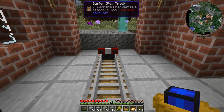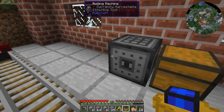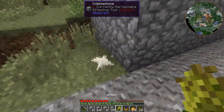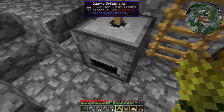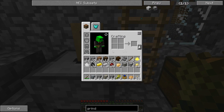I found this little place in the village which is pretty cool - I've never seen one of these before. I guess Railcraft adds these. I found one of these steam engines right here with some stuff in a chest, but that stuff is not of use to me right now.